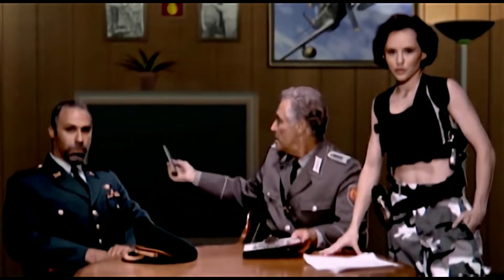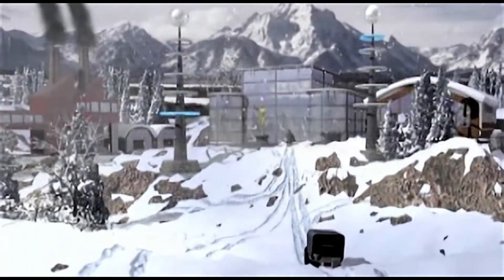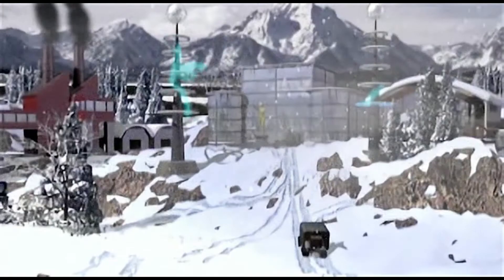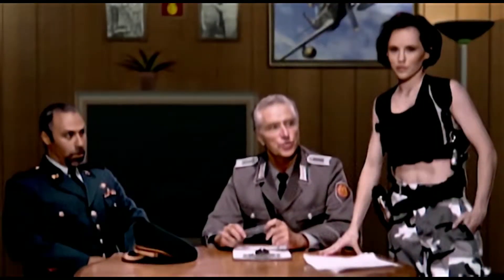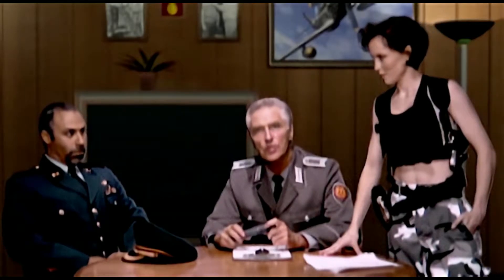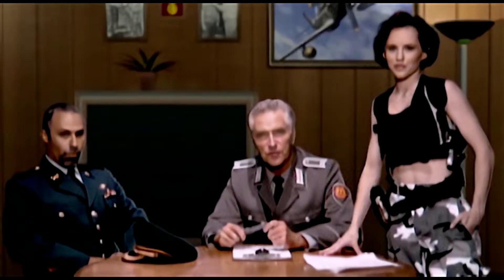She will work with you on this mission. Somewhere inside this research center, the Soviets hold Albert Einstein — we need him back immediately. Get Tanya inside so she can get Einstein out. Once you have located him, bring him back to your drop-off point for immediate evacuation.